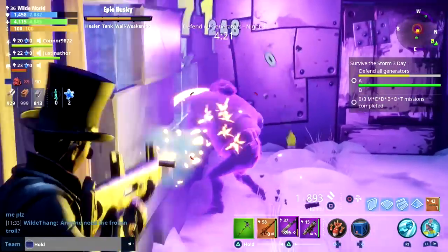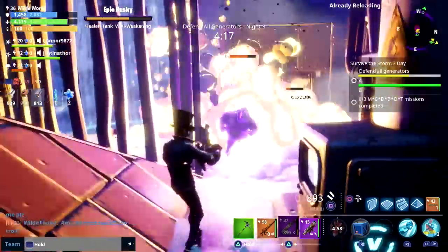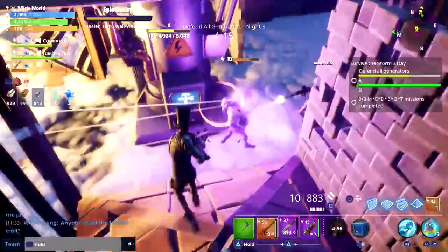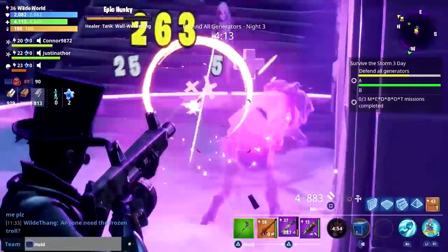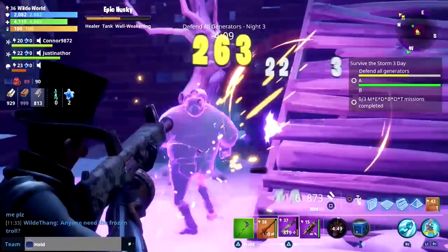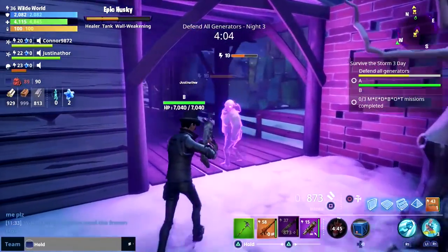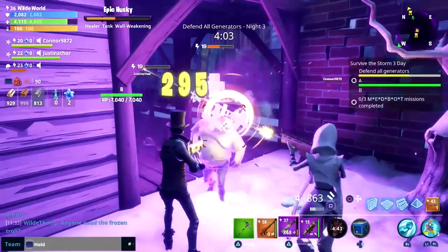Once you've killed one, it will complete one of these side quests and it goes towards other quests as well. So when you see these husks, just try and kill them as quickly as possible because they will destroy your base and you have no chance unless you're all shooting at it — they do have a lot of health, so just bear that in mind.